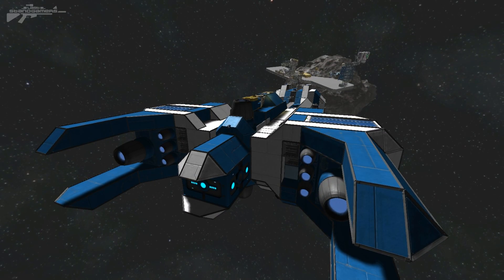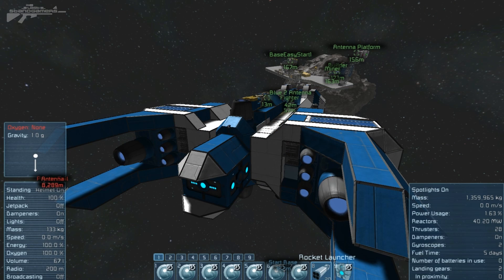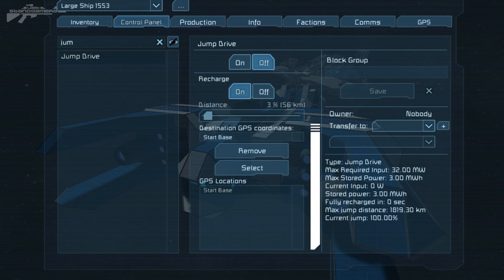A question you're probably having is: can you jump through objects like this asteroid ahead? So we've set up the jump drive and we're going to press 9. It gives us a warning — the distance to destination — and it's telling us the minimum jump distance is too close, so we need to change this. We'll go to the K menu and find our jump drive by typing 'jump'.